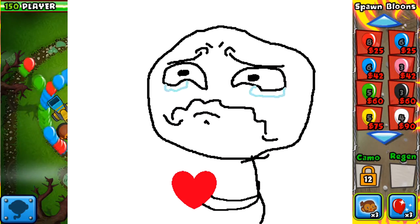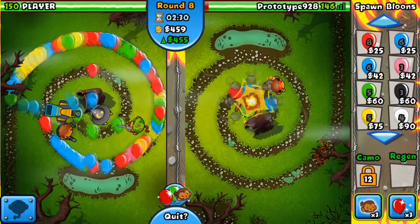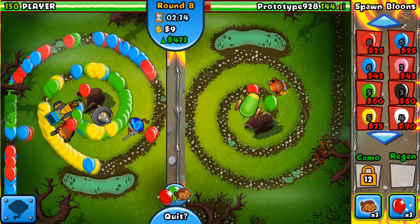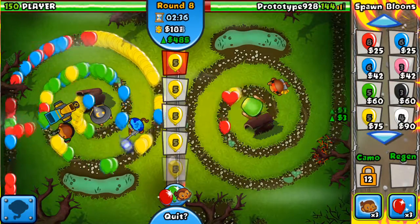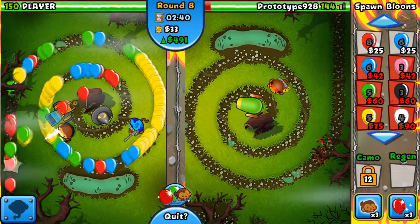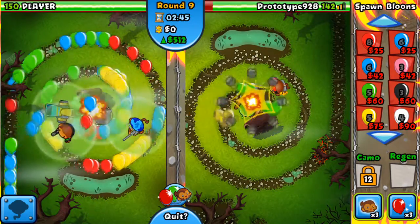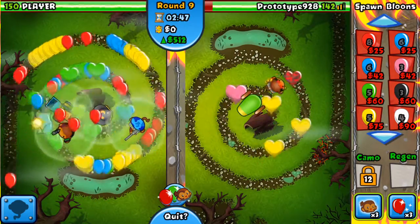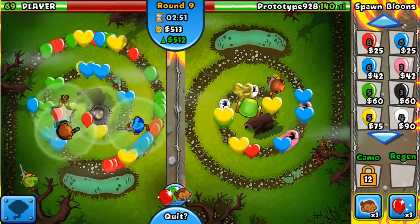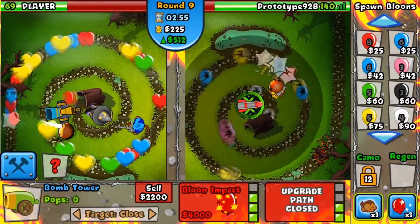Wait, did he lose lives? Is he hacking? Please don't tell me I'm playing a hacker. I'm watching the lives counter to see if it blinks red, because if his side blinks red but stays at 150 then he's definitely hacking. It's not blinking red yet even though all these balloons appear to be flowing through. Wait — it just blinked red! I think so.